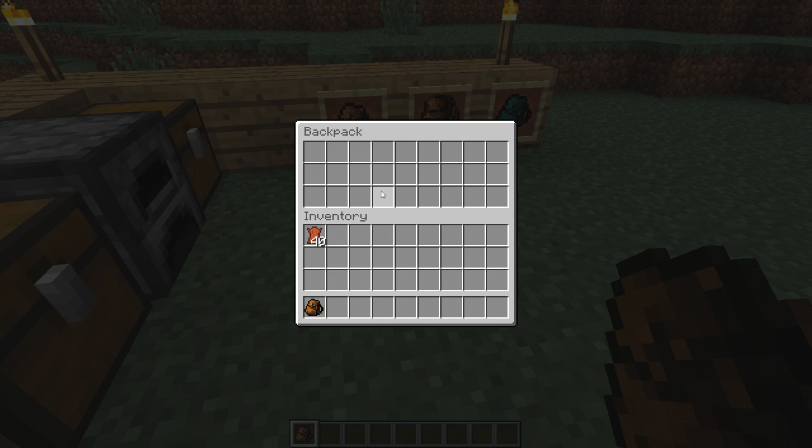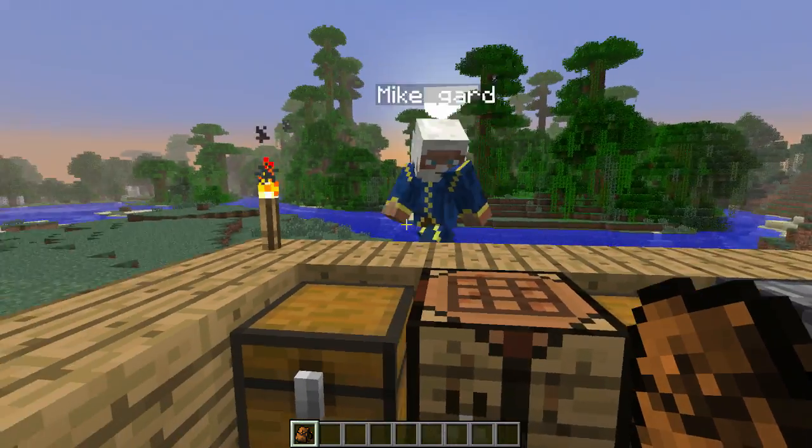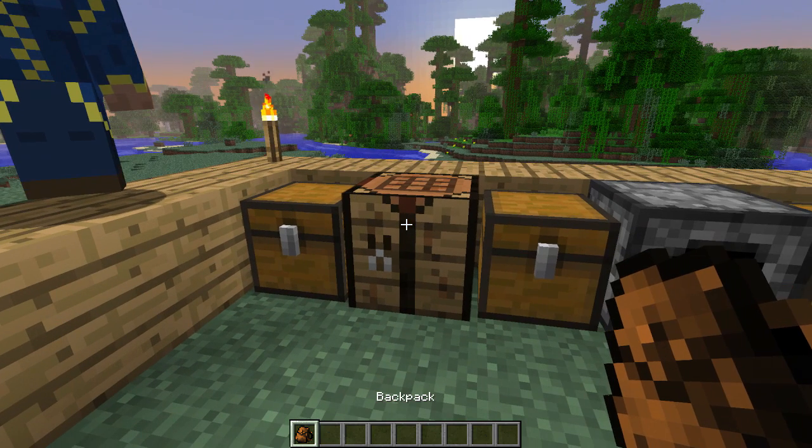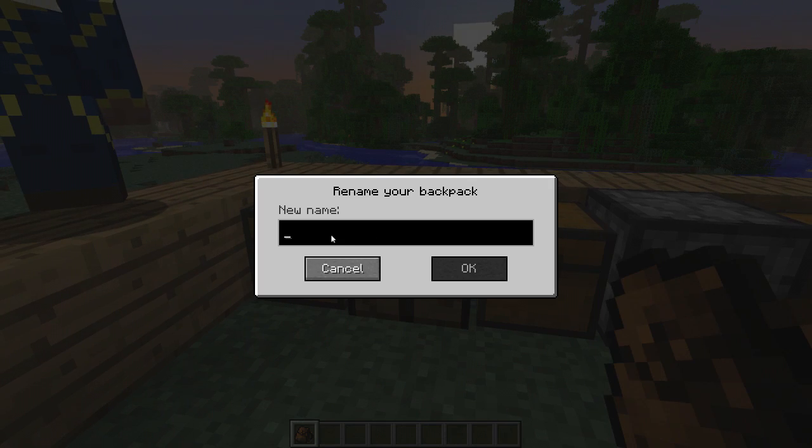You can put stuff in — it's basically an extra inventory space, which is pretty cool. And also if you shift and press right mouse button, you can rename it. Can you see that? So there you go — you can name it whatever you want.